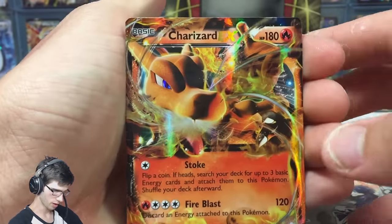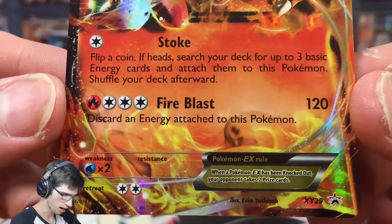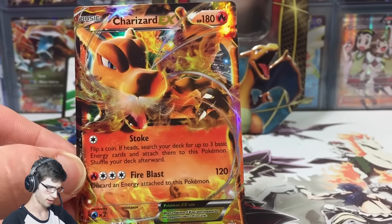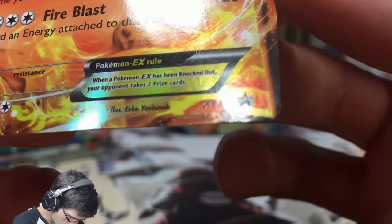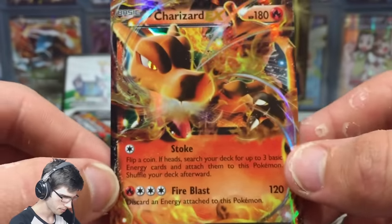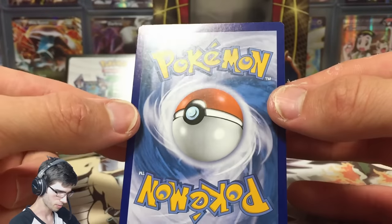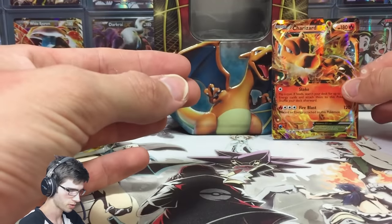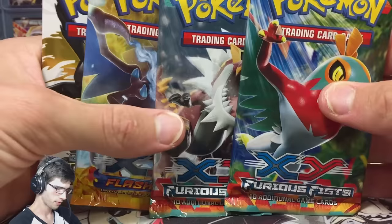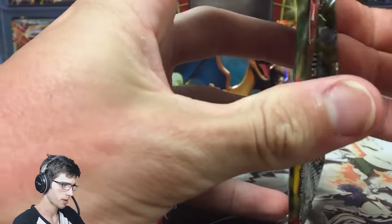So you've got Charizard EX with 180 HP — it is the Stoke and Fire Blast Charizard from Flash Fire, just with an alternate art. That's a nice little fun fact for you guys. The promo number is XY 29. Feel free to pause and have a look at that if you'd like. It came out pretty sweet and near mint — I'm quite impressed with that.